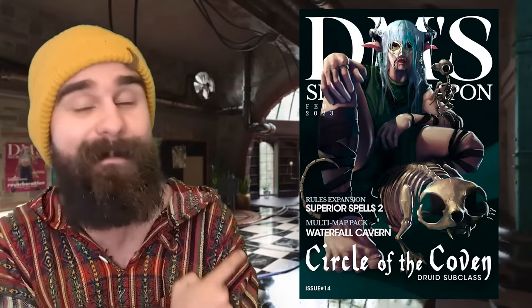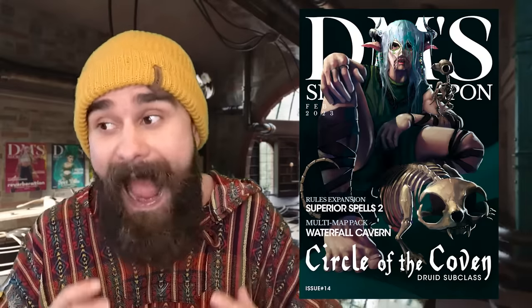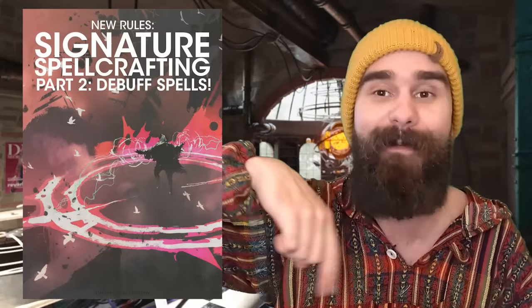This month's issue of the DM's Secret Weapon has the Witch Druid Circle of the Coven, letting you turn into undead beasts and brew potions. You can grab that on Patreon, along with hundreds of pages of other subclasses, races, maps, adventures, and loads more. Link up here and also down there. Remember to like and subscribe and check out other videos on the channel.